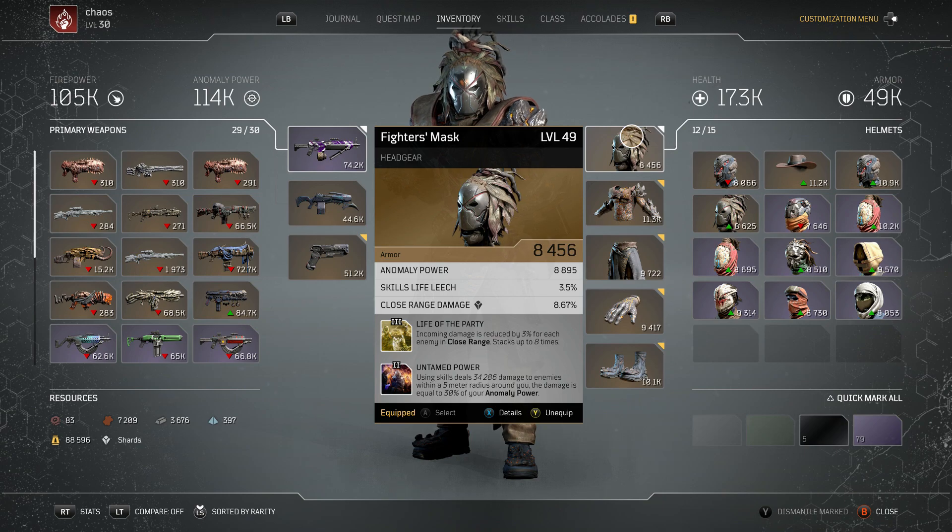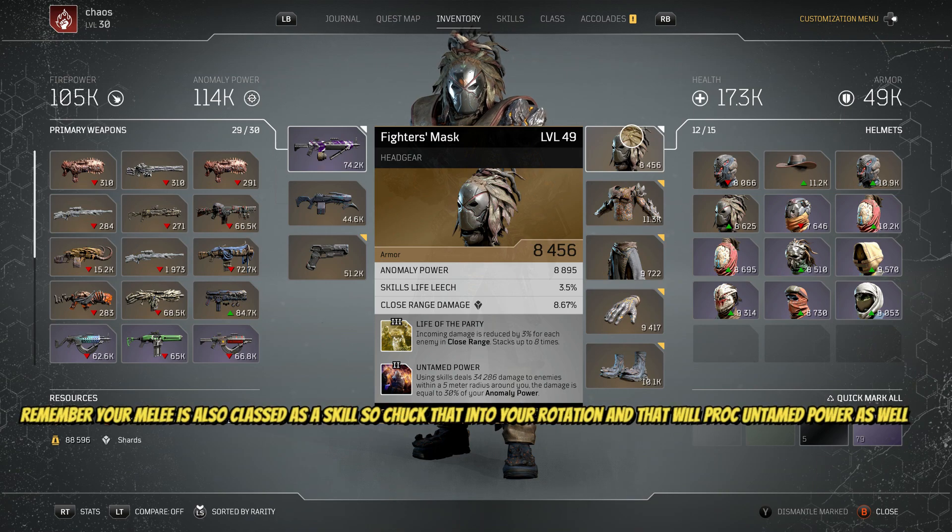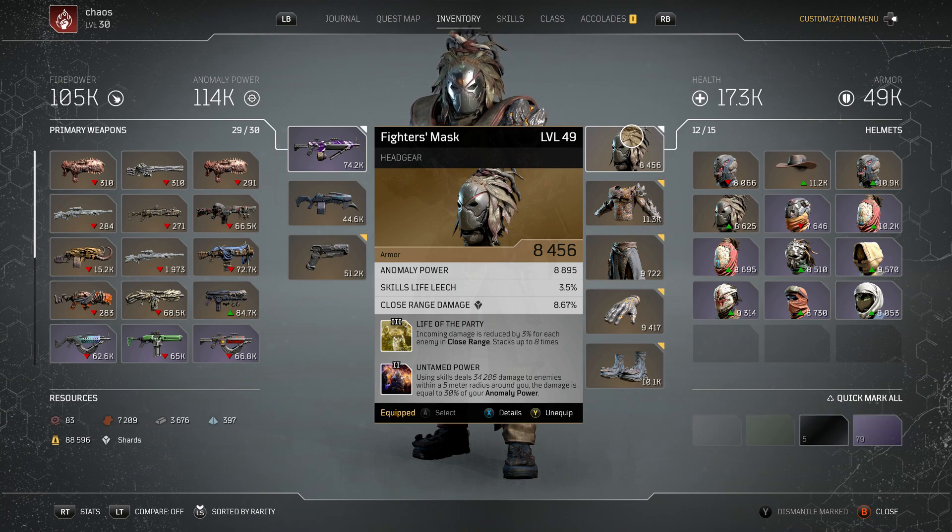That's quite a big chunk, especially at later tiers. Down at the bottom we've got Untamed Power: using skills deals 34,286 damage to enemies within a 5-meter radius around you, and the damage is equal to 30% of your anomaly power. So if you're going for a really high anomaly power build and you're a Devastator in amongst the mix, able to pull off these skills, you'll be hitting everything in a little vicinity. It will go up slightly at level 50 — it's a really nice one aesthetically and stat-wise.